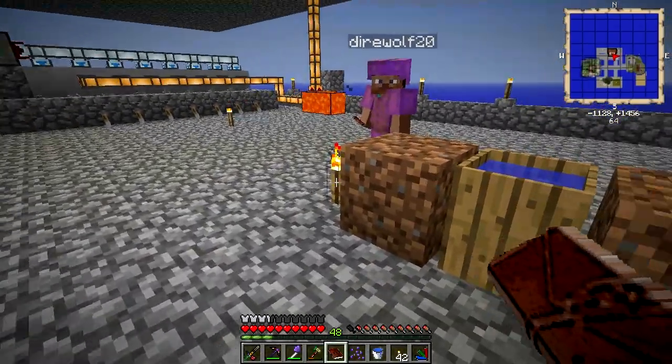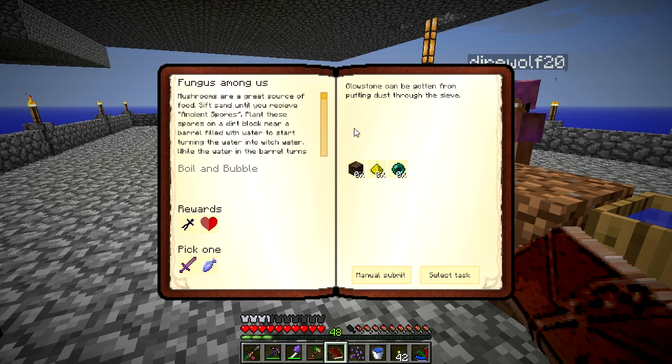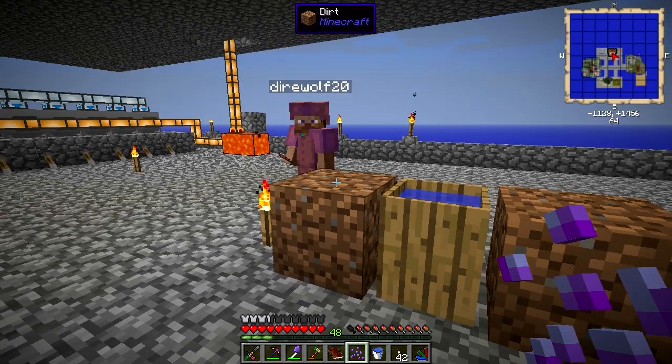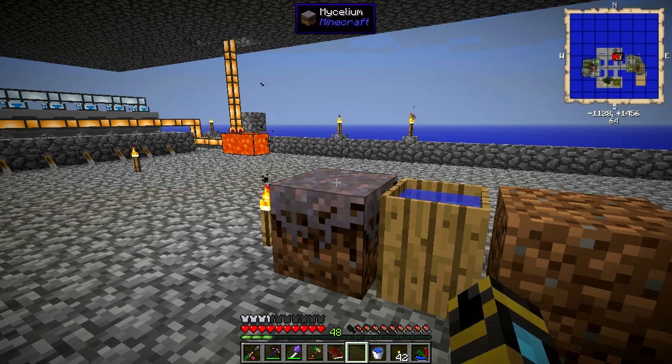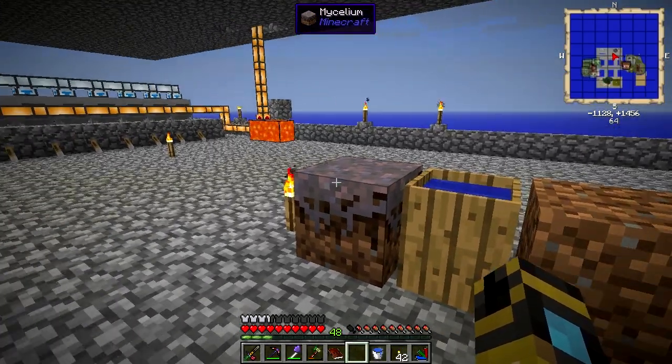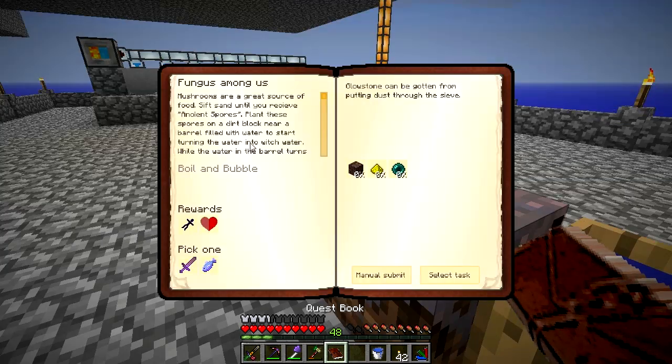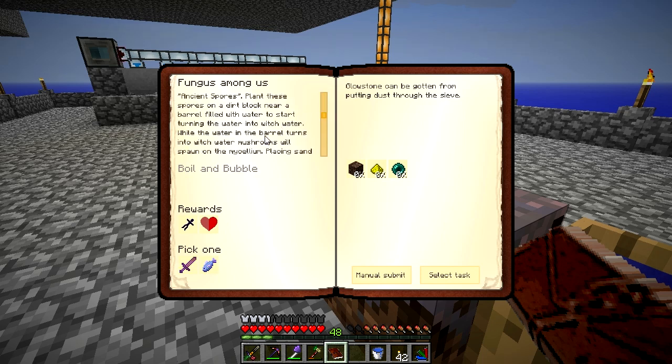Alright guys, so our next goal — we're actually going to do a quest. We haven't done this in almost two episodes. Fungus Among Us: we need to get ourselves some Glowstone Dust, which is totally not a problem, and Soul Sand, which we're about to get. We apparently need to get some ancient spores by sifting sand. When you plant ancient spores on dirt it turns into mycelium. According to this, that barrel of water is now turning into witch water. Mushrooms will spawn on the mycelium, placing sand in a barrel of witch water will make soul sand, and sifting soul sand can give you nether plants and resources. Placing a creepy doll in a barrel of witch water will spawn an enderman.